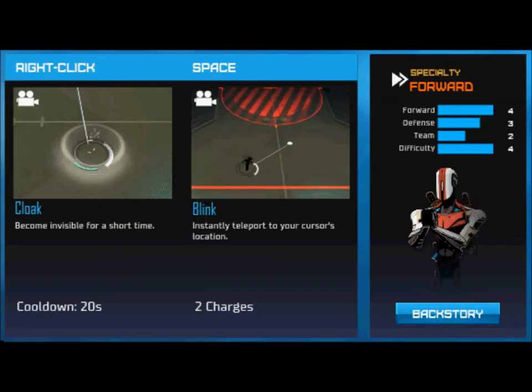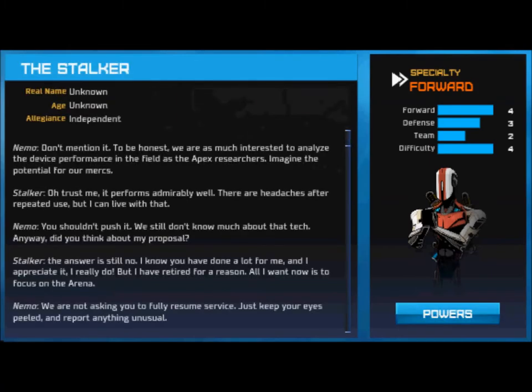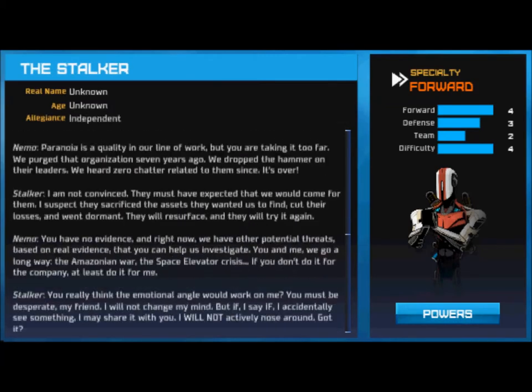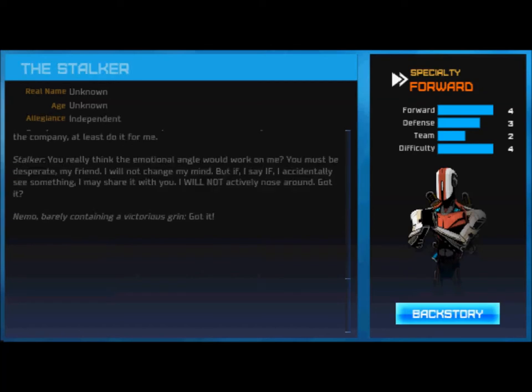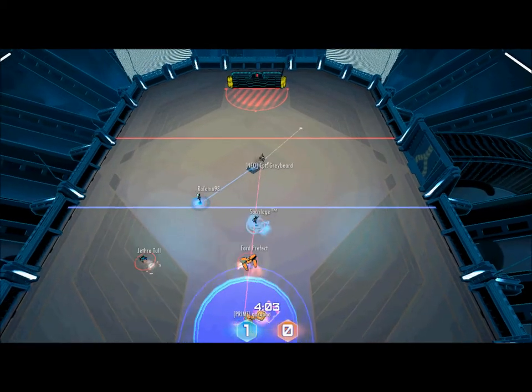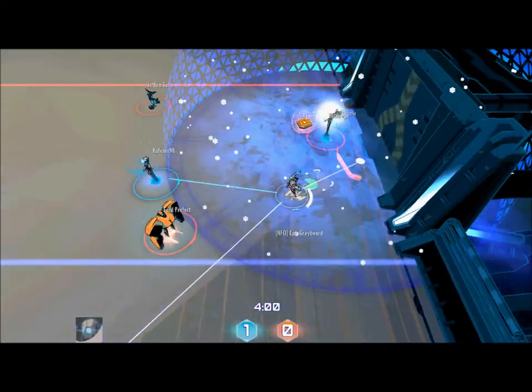Now we move on to his ultimate, or primary if you prefer. Using his ultimate can seem disorienting at first with the screen shaking — all I can recommend for new Stalker players is to repeatedly use it in matches. Stick with it because it has huge potential. Stalker is all about stealing the disc, so giving him the ability to teleport from a distance to steal the ball is huge. If you get skilled enough at aiming and executing this, there is literally nowhere the enemy you're guarding can pass it.